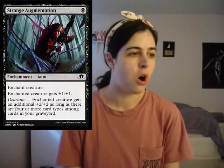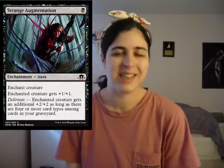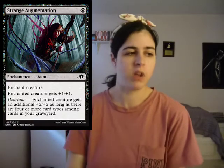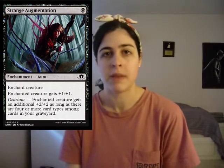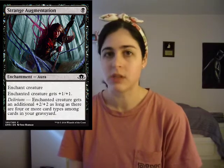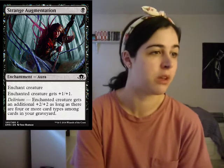Remember how I said enchantments usually don't impress me? Enchantment auras in particular really don't impress me. This one does - Strange Augmentation. It's a one-mana aura that gives plus one, plus one. That's pretty good. But if you have delirium, it gets an additional plus two, plus two - so you're paying one mana to give something plus three, plus three. Delirium in this set is so much easier to get from what I've seen. Enchantments have to be really nuts to impress me, and I think this card is really nuts if you're on the delirium strategy.